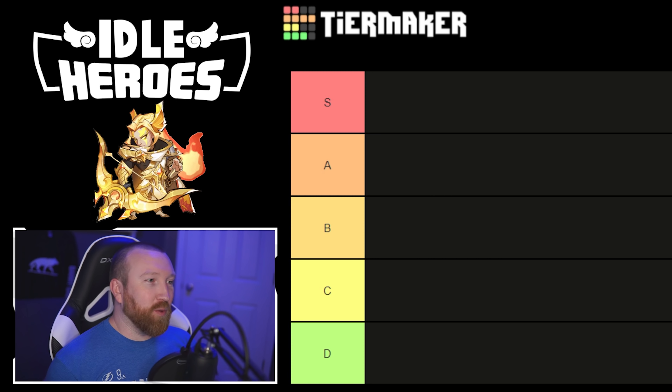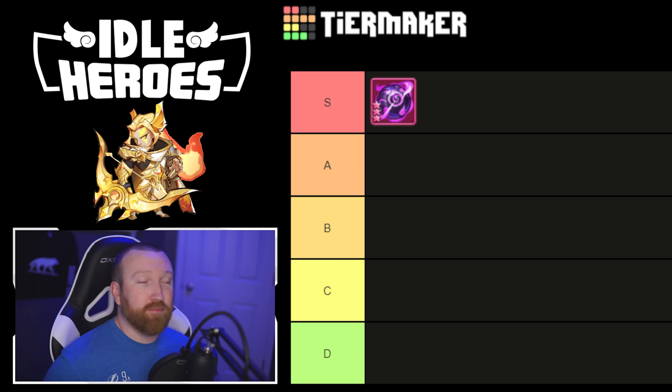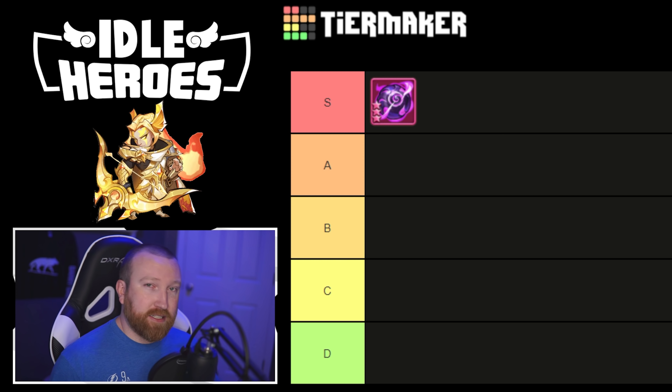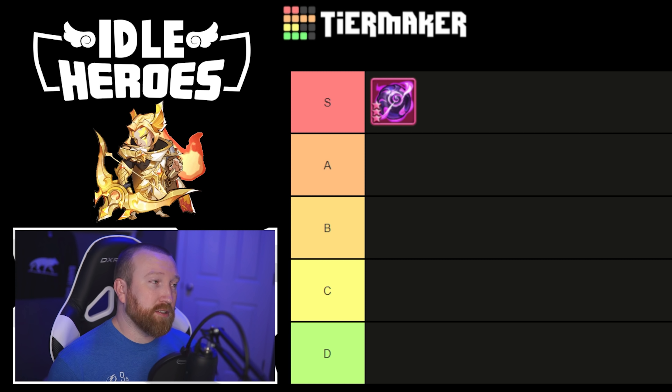Starting with artifacts — there's one that trumps every other one, and that's the S tier: the upgraded Augustus Magic Ball. It is absolutely amazing with him. The more attack you have, the more defense he has as well. He has high block and high attack, which is great for his pings. This artifact is amazing whether you're talking about PvP or Aspen Dungeon. It truly reigns supreme and I don't think I'll put anything else in S tier because it really stands out above the rest.